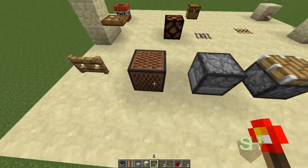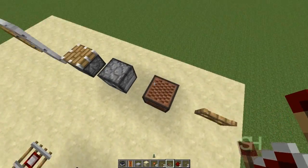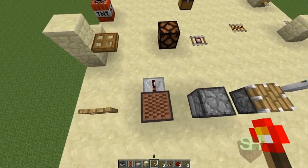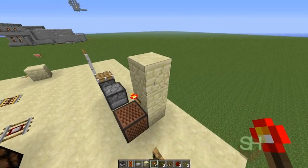Next thing we have is the note block. It works just like the TNT — you can power it any other way, power it like that, power it like that.